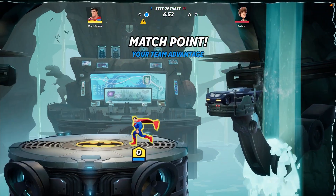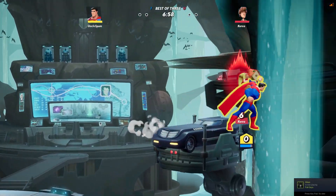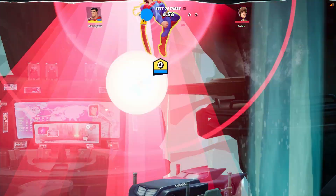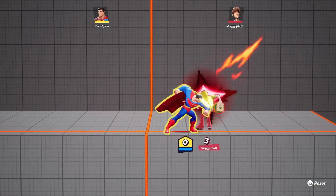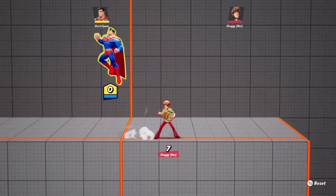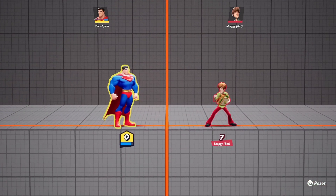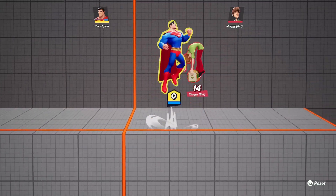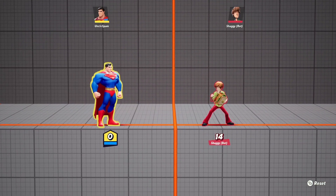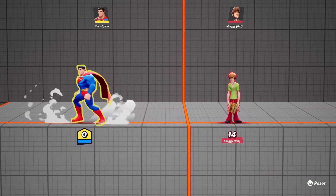You see me grab him, throw him up, boom — he dies at 20 damage. That's only possible because I said, 'I know I'm not gonna get a real follow-up after up smash, so I'll wait for him to throw out an option and try to kill him that way.' I have an actual chance of getting the kill versus just throwing it out and getting absolutely nothing.